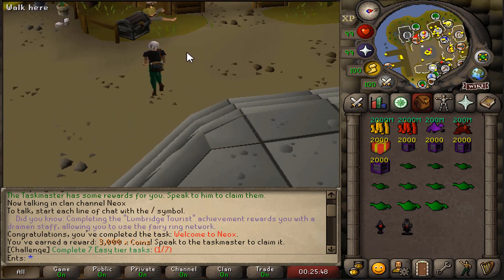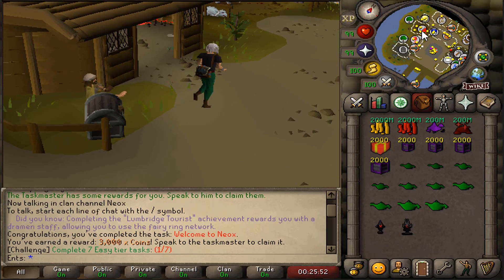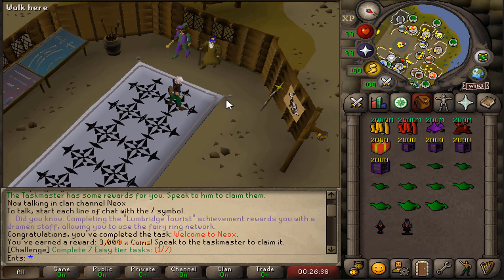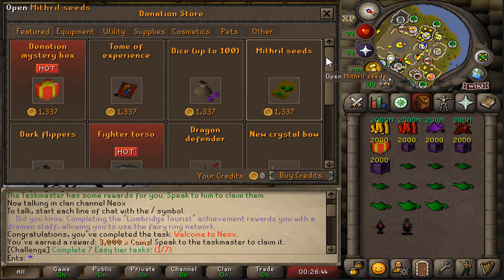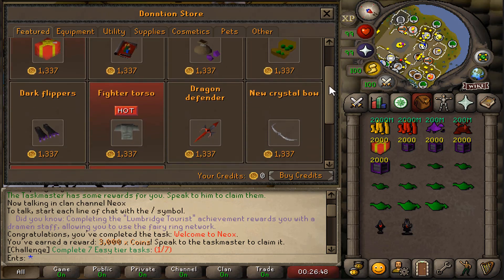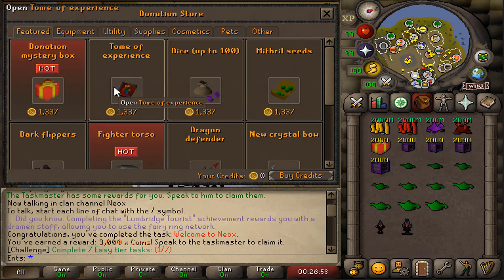Let me take you on a little tour of the home area. Let's dip into the shops area. I really like the interfaces. We have the donation manager here — clicking it brings up a very unique interface where you can buy things for credits, including equipment, utilities, supplies, and everything.